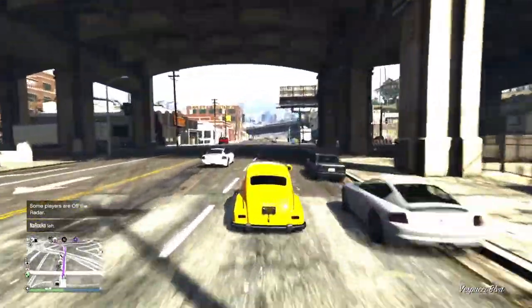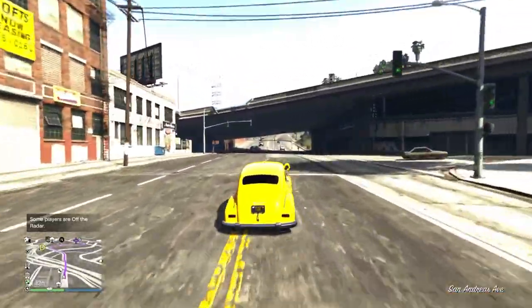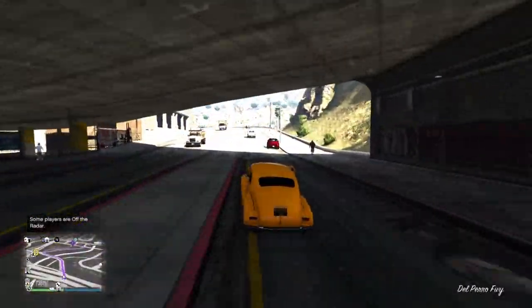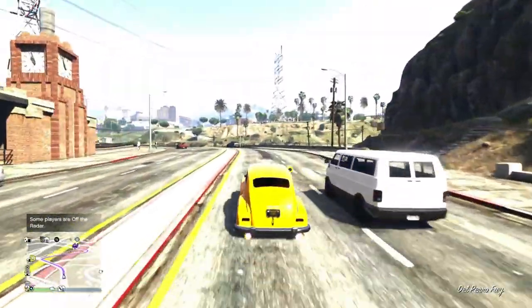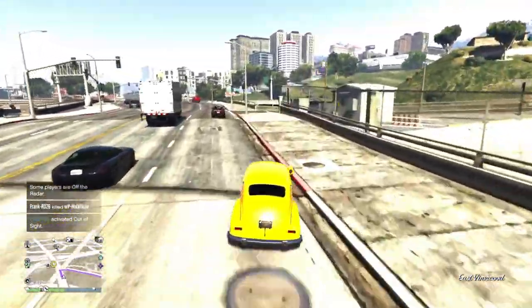Welcome back to another video. Today just a short video showing you guys how you can get the Downtown Cab Company livery for the new car, the Broadway, which was released yesterday as part of the drip feed of the Drug Wars DLC.